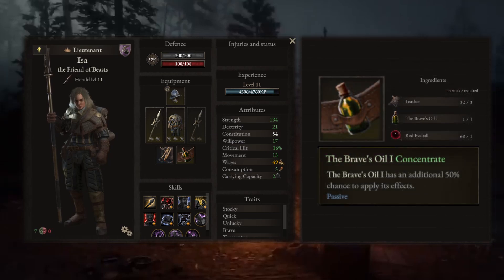That, combined with the brave's oil concentrate, which got fixed in this patch, makes you effectively generate valor points at each action.